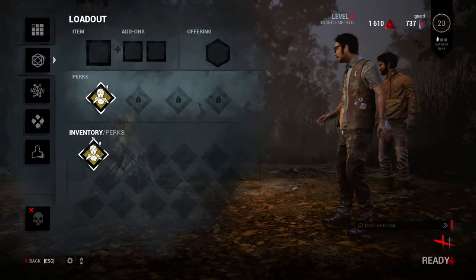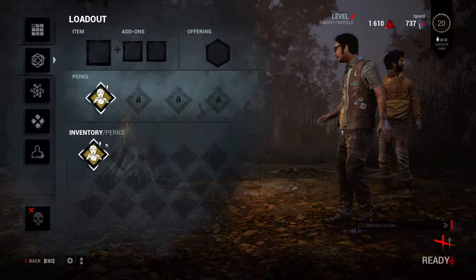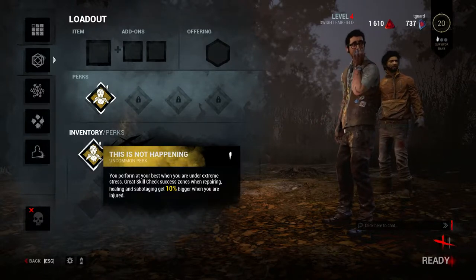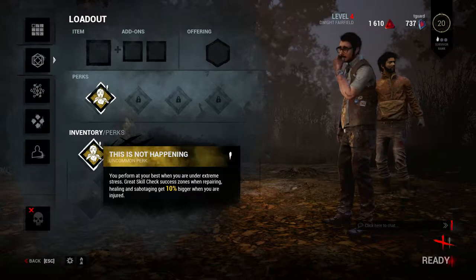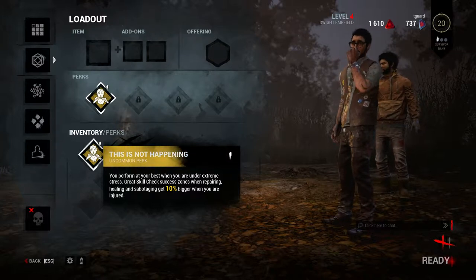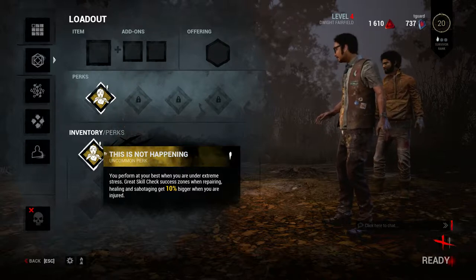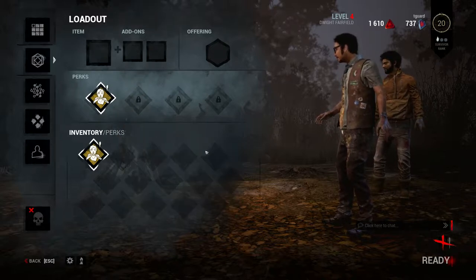The perks are things that you'll find on the blood web, and these you never lose. They give you a little bit better chance at doing certain things. This one gives you better skill — success zones in repairing. I'll show you that when the game loads.